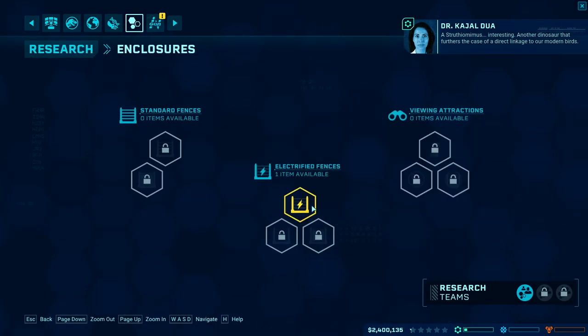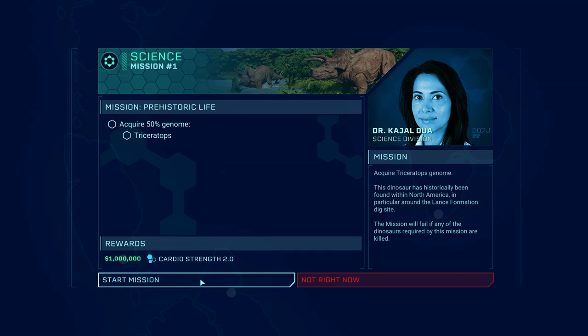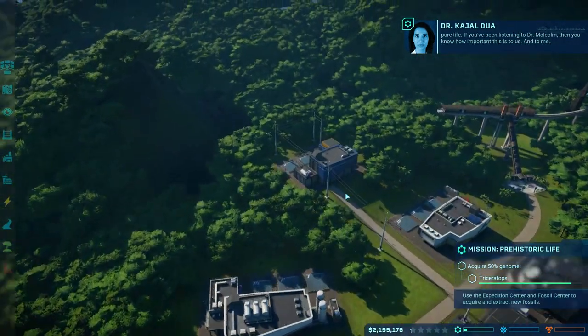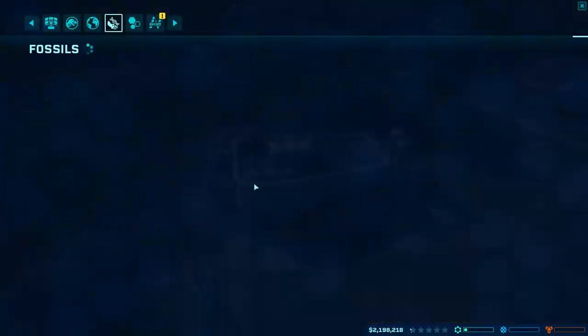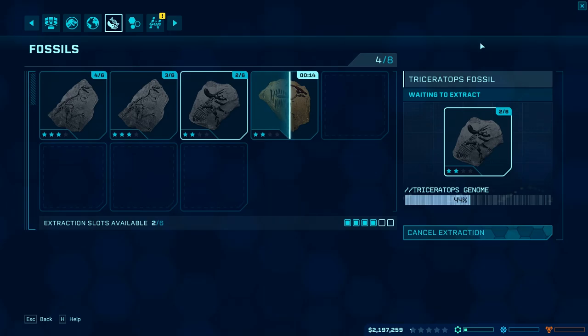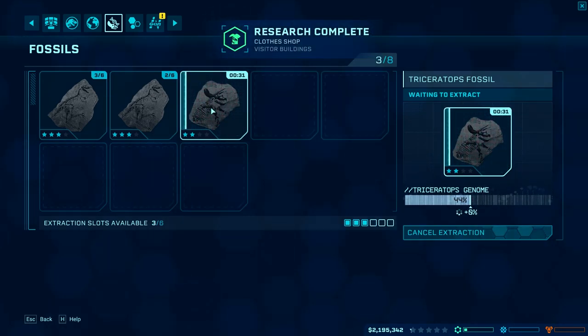Astruthiomimus — interesting, another dinosaur that furthers the case of a direct linkage to our modern birds. Dr. Dua wants us to get to 50% research on the Triceratops genome. Essentially, you get these fossils, you research them, and they increase your genome research. Together we can create a more authentic version of our dinosaurs — a complete genome. So we're going to research this Triceratops genome to complete the mission.